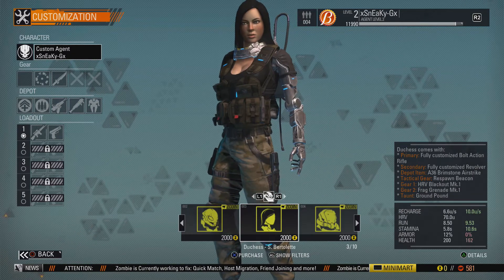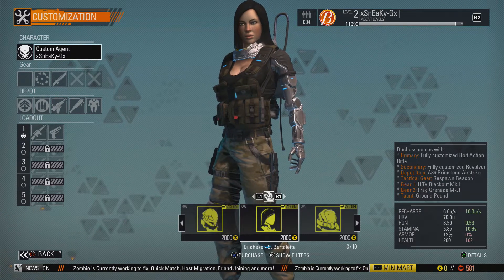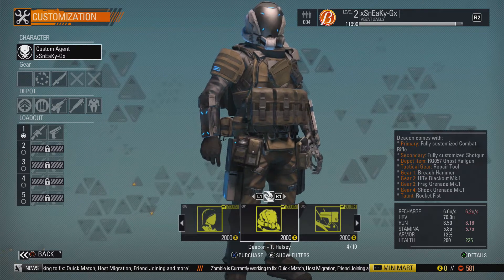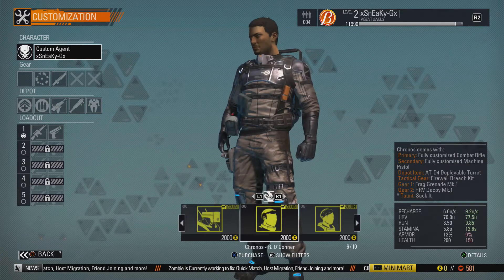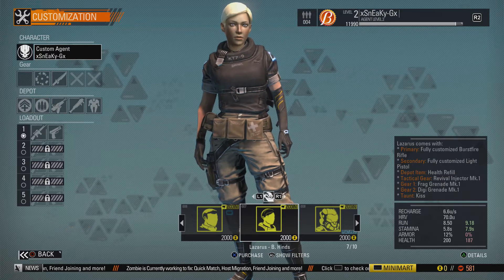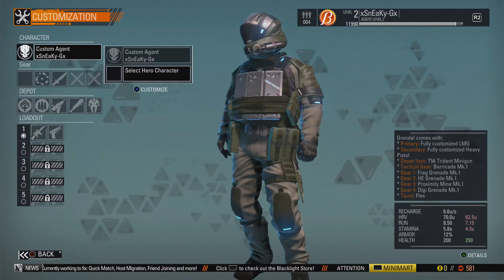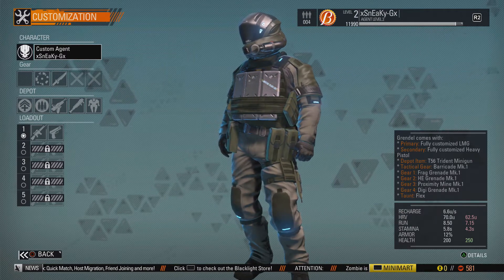I'm just going to scroll through the rest of these characters really quick so you can get a quick glimpse at them. If you feel like pausing to get a more in-depth look, feel free to do so at any moment. You can see most of these characters do look pretty cool, and they obviously have stats that are going to make them more beneficial to a lot of people.